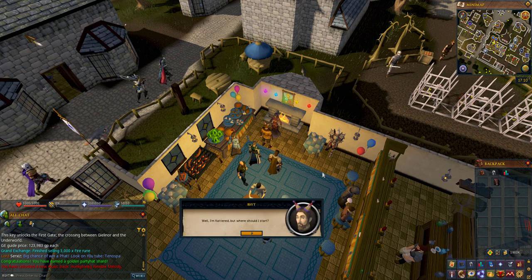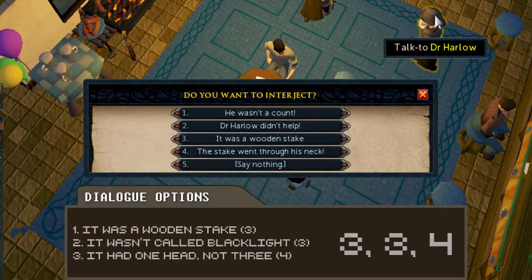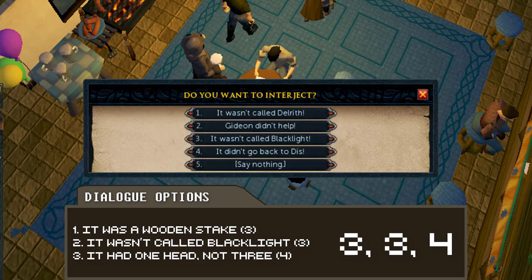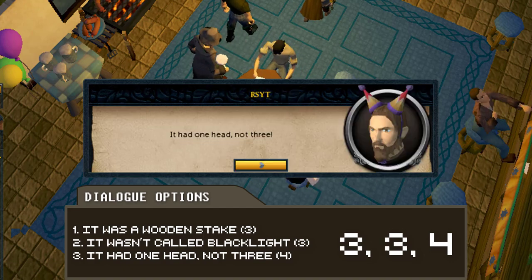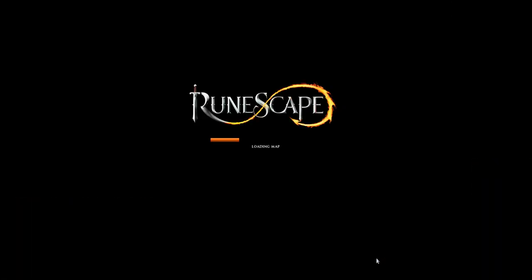Here you're going to get some dialogue options. You're going to recount some adventures: the first option is that Count Draynor was killed using a wooden stake. Once you've done that, choose that it wasn't called Blacklight, which is for the Delrith story, and finally for the Elvarg story choose it had one head, not three. These sometimes come up in different orders, however every time I've done it it's come up as wooden stake, Blacklight, and one head not three.